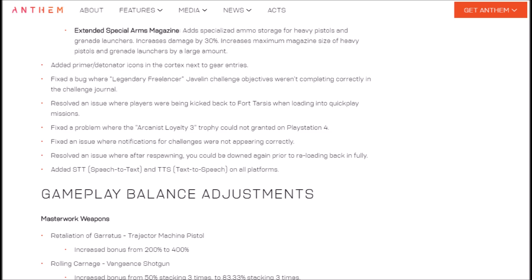Rapid Hollow Points adds specialized ammo storage for machine pistols and autocannons. Increases damage by 30% and increases weak point damage of machine pistols and autocannons — another nice one. Hopefully the armor for this will actually work, because if you're going into GM2 and GM3 you're going to go down quite quickly. You do need armor, so hopefully we can actually weave these into our builds.